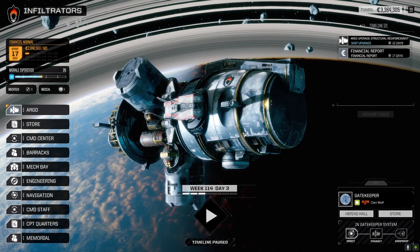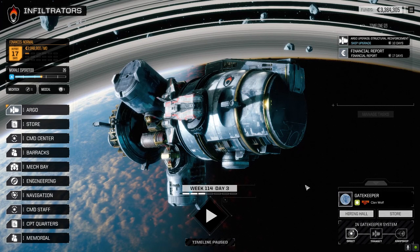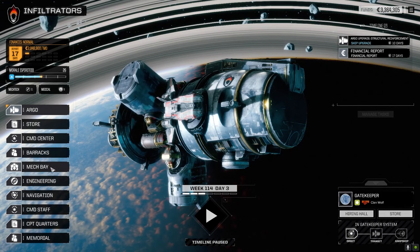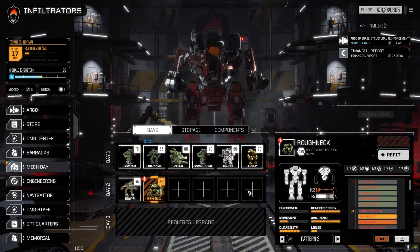Hey everybody, welcome back to another episode of Infiltration. We've jumped to Gamekeeper and I want to have a look at the mech base. We got all our mechs back and I brought the Roughneck forward. We had enough pieces to put together a Roughneck Risk version, which is kind of cool.